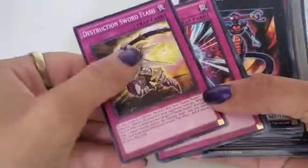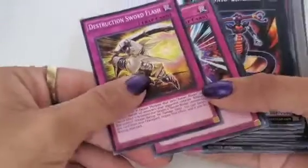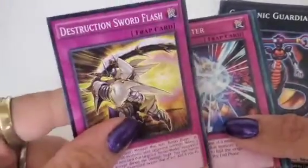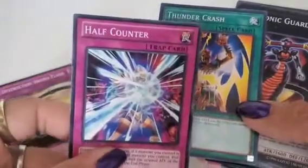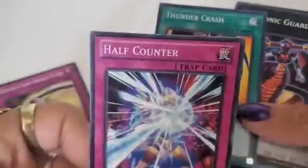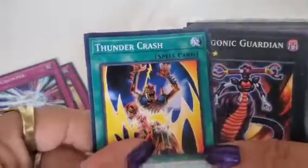The ones not in packs go for like one dollar, 25 cents, 50 cents basically. So we got Destruction Sword Flash — really good half counter. If a person attacks you and you've got 4,000 points, the half counter will reduce it by half. If you only have 20 points left — Thunder Crash.